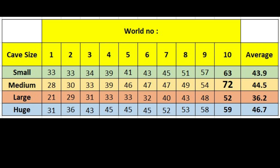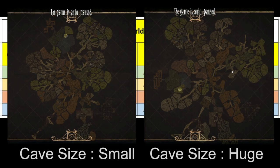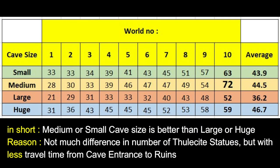A bigger world size usually makes biomes become wider and generates more of the same biomes, but for biomes in ruins it seems like only the wild biome usually becomes wider. The rest of the biomes that contain statues are pretty much the same across all world sizes. From this data we can see that the highest number of statues I got was from a medium size cave.